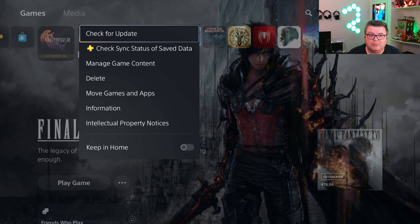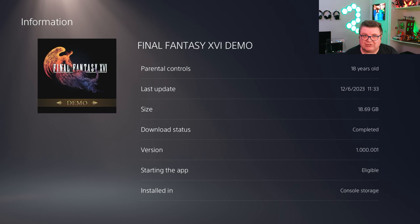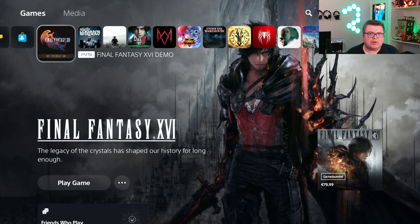First of all, let's see how big this demo is — that's 18.69 GB. It's installed on the internal SSD, of course, because it's a new-gen console exclusive. The game comes out in about 10 days from now. This demo is completely free to download, and it will take you about two hours — it's basically the prologue to Final Fantasy 16. The save file from this prologue will carry over to the full game.